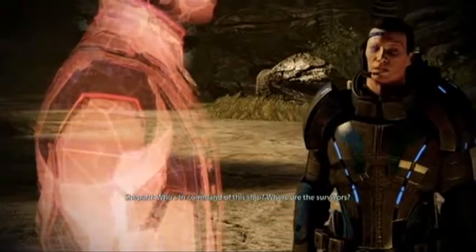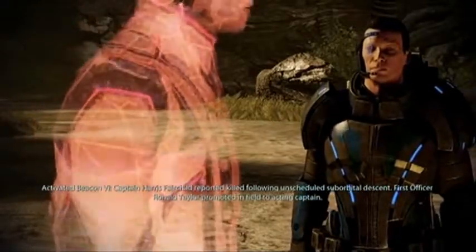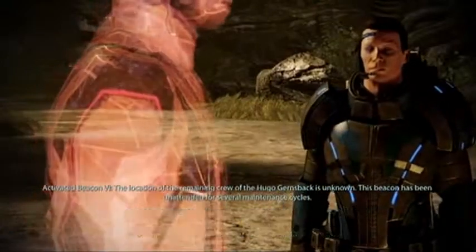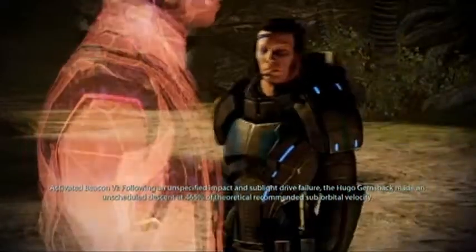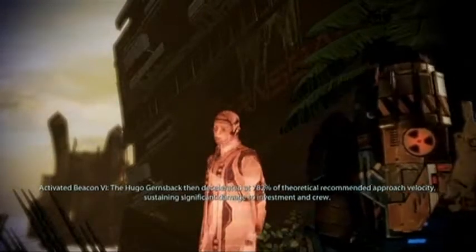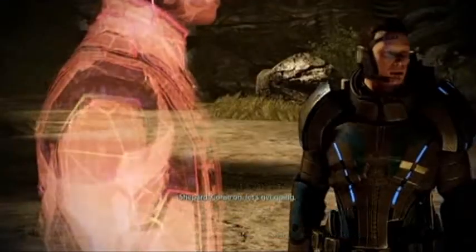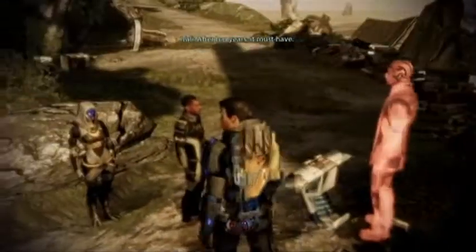That's not right. My father was first officer. Ronald Taylor was promoted under emergency command protocols. Other flagged issues: unsafe deceleration, local food and neural decay, beacon activation protocols. Who's in command of this ship? Where are the survivors? Captain Harris Fairchild reported killed following unscheduled suborbital descent. First officer Ronald Taylor promoted in field to acting captain. The location of the remaining crew of the Hugo Gernsback is unknown. I assume unsafe deceleration refers to the crash — the Hugo Gernsback made an unscheduled descent at 465% of theoretical recommended suborbital velocity, sustaining significant damage to investment and crew. Let's get going. My father had the beacon for almost nine years. Maybe that neural decay affected him.